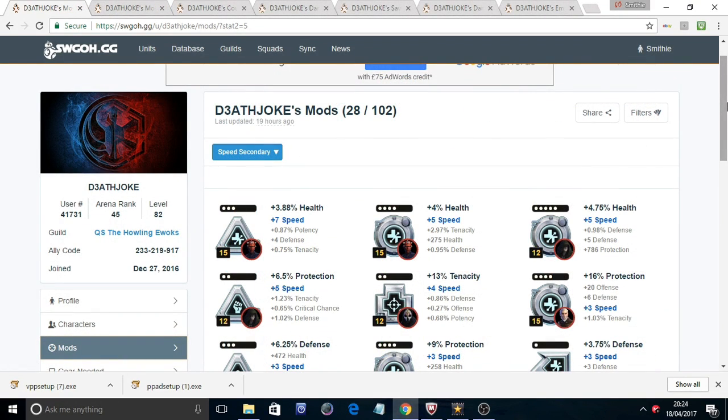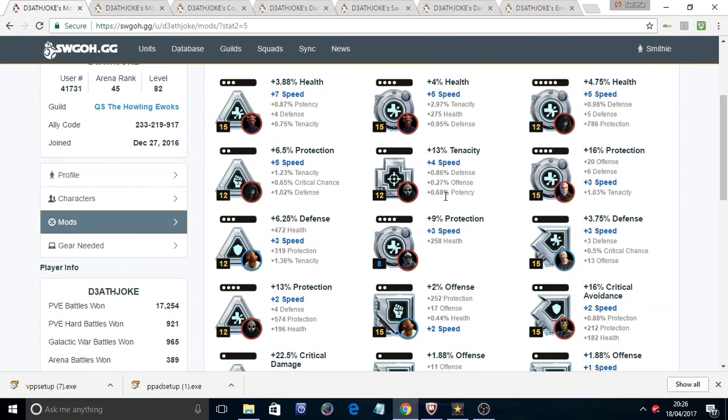Looking at your mods, you've got 28 mods with speed secondaries and in total you only have 102 mods, so this is definitely a huge area for improvement. Zetas are also extremely important to your arena progression, so you're going to need to balance out where you're farming mods and where you're farming characters for your starships. We're going to draft up a list of what I really want you to be working on.